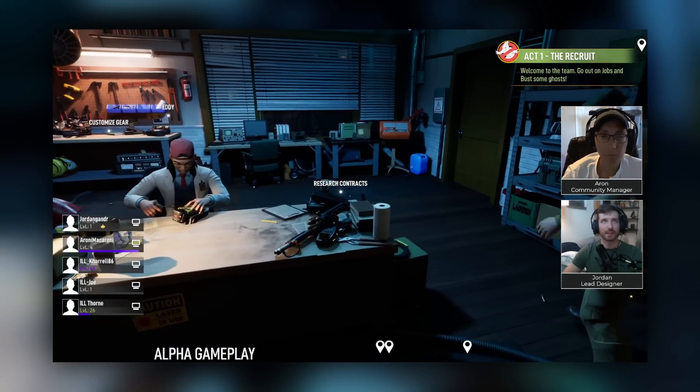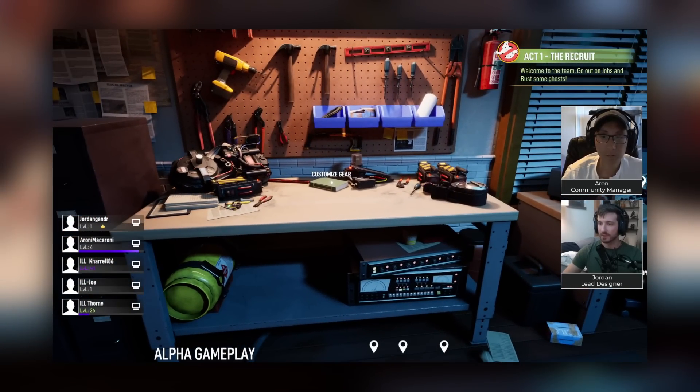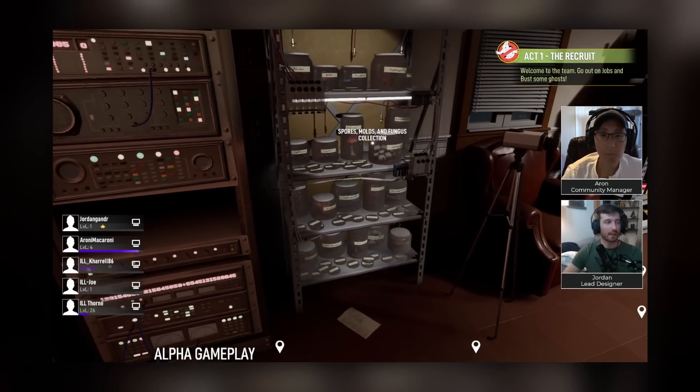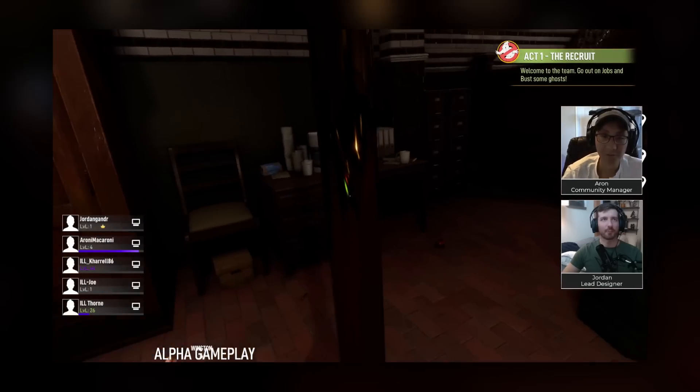The lab is where you'll be able to upgrade your gear, which includes the particle thrower, proton pack, PKE meter, and the ghost trap. It was also mentioned that as you're busting ghosts, you'll be able to collect spores, molds, and fungus. And yes, you can totally go down the fire pole in first person.